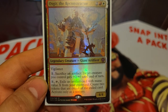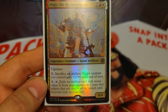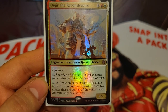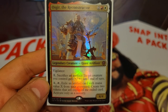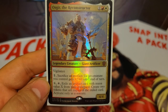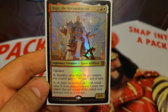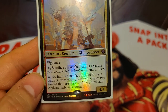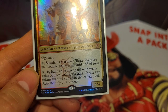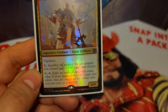The first ability gets artifacts into your graveyard and can pump any creature you control. When I first read him I thought it was himself getting plus 2/plus 0, but that's not the case. You can pump one of your flyers or a creature with trample, or you can pump Asgir himself to get in for some commander damage, and he has vigilance too so he'll also be a blocker. And then that X ability is where you get really good value — you exile any artifact card from your graveyard and create two token copies of that card.